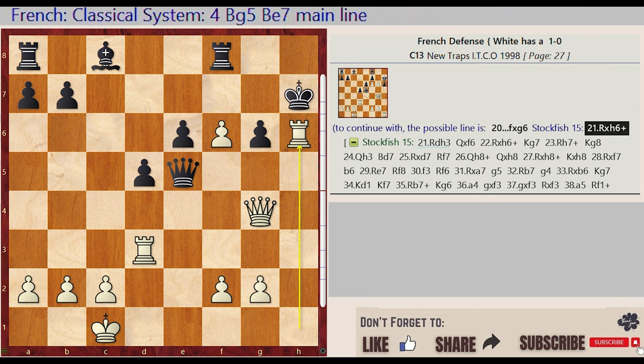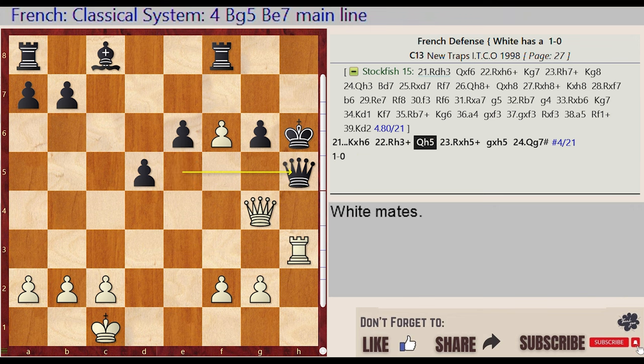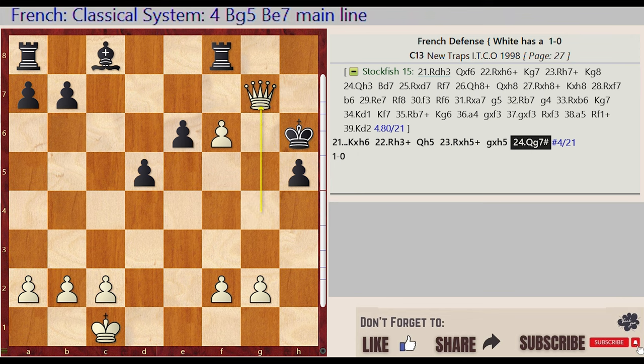Stockfish 15: Rook H1 takes on H6, King H7 captures H6, Rook D3 H3, Queen E5 H5, Rook H3 captures H5, G6 captures H5, Queen G4 G7. Do you see?